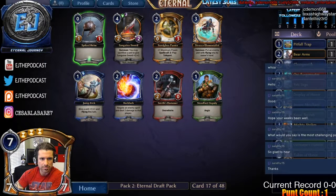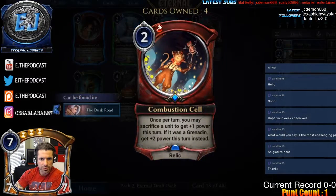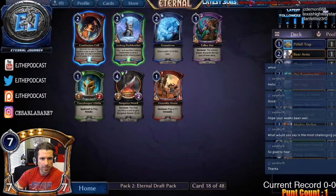Deputy Smith and Spiked Helm — nothing really exciting. Taking the Peacekeeper Helm; I like the silence effect on it over the Grenadine Drone.